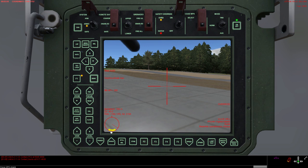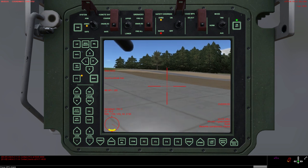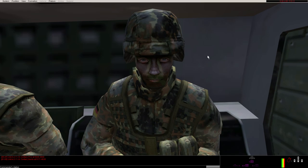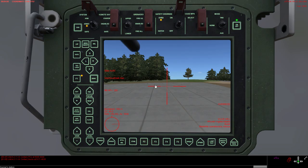You close the hatches, and then the safety area will be turned off again, and you can use the gun normally.